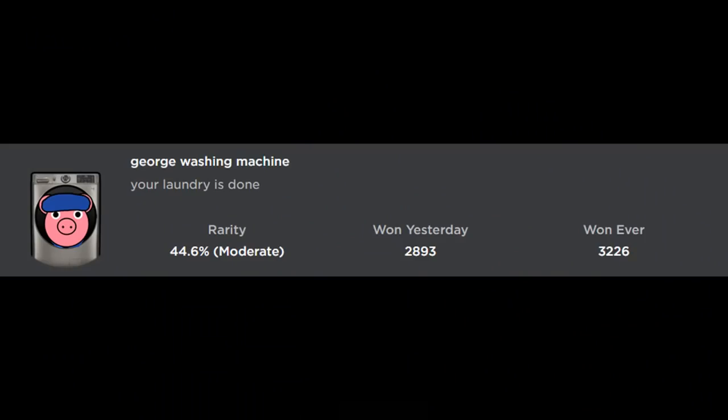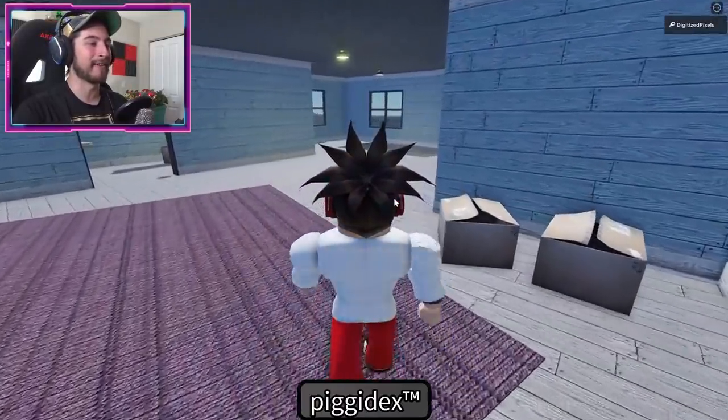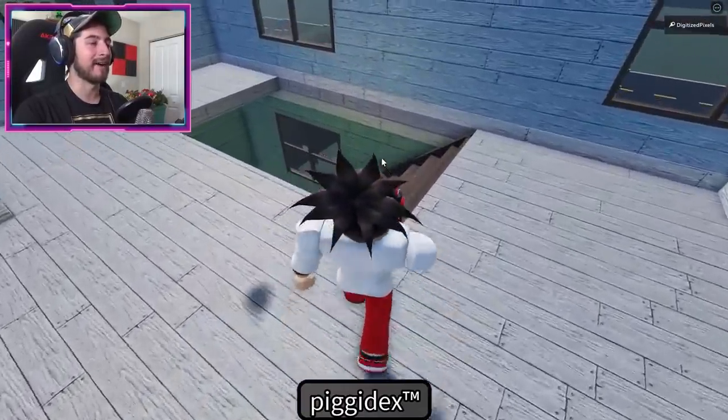Behind the bench is going to be Little Piggy. Bump into them and there you go. For George Washing Machine, head back down into the main room - you can just drop down.